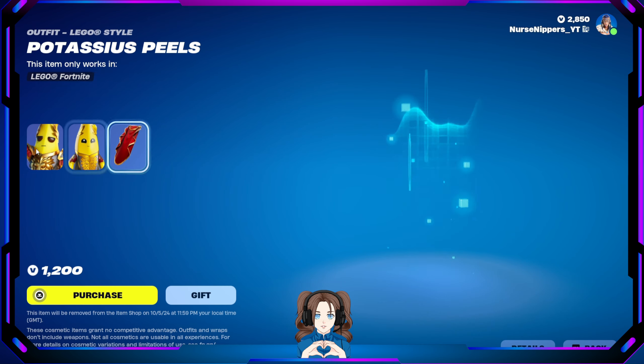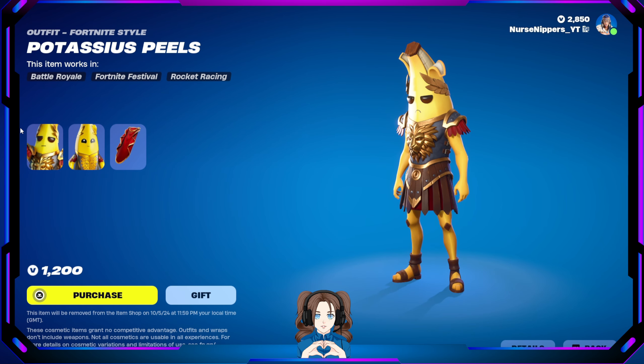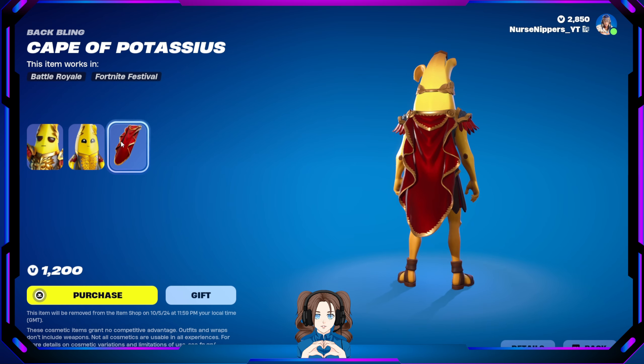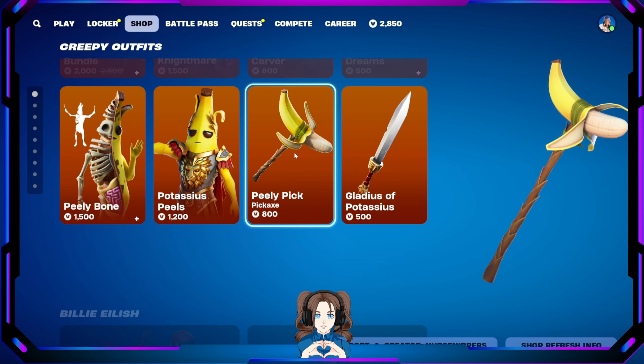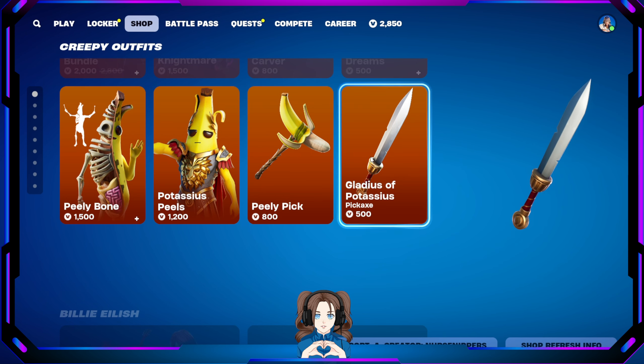Potassium Peels — there he is. He doesn't look very happy, but in his Lego version he's like 'I'm adorable, I'm just a baby.' There's the Cape of Potassium Spaffling, the Peely Pick Pickaxe which goes with Peely Bone, and the Gladius of Potassium Pickaxe which goes with Potassium Peels. All the bananas!